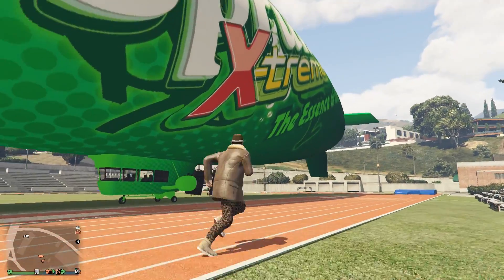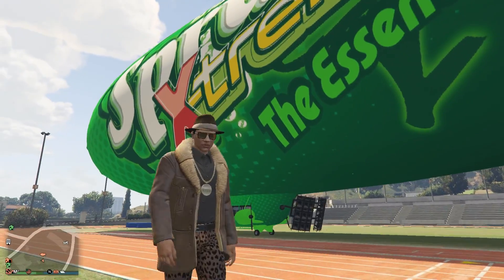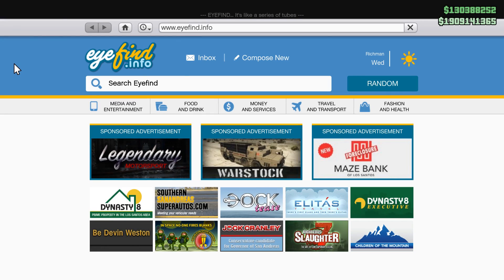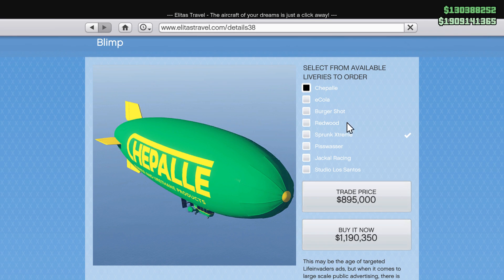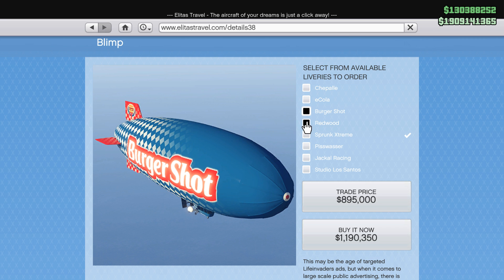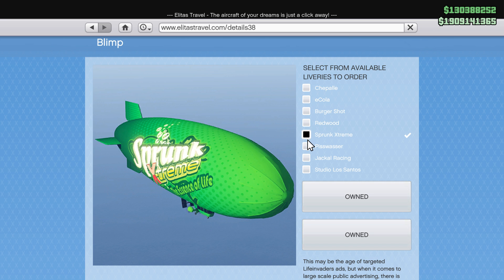We're going to be discussing why you should not buy this vehicle, and I'm going to be going over all the reasons why you should avoid spending any money whatsoever on the Blimp. It's available from today — make your way to the Elites Travel website where you'll find it now listed. There's a Buy It Now price and a Trade price. You can purchase this Blimp in various different liveries. I've already purchased it with the Sprunk Extreme livery, as you just saw a few moments ago.